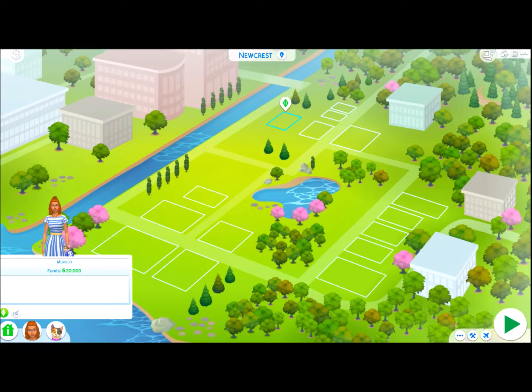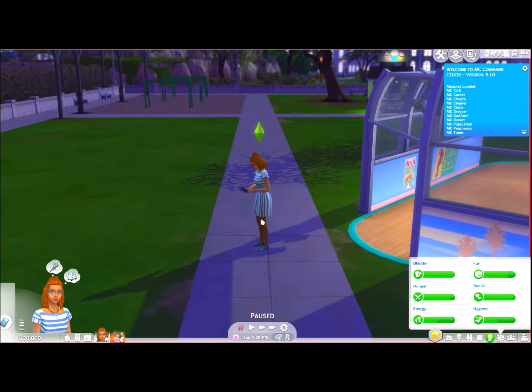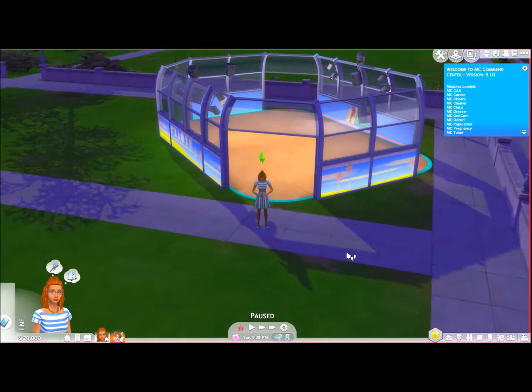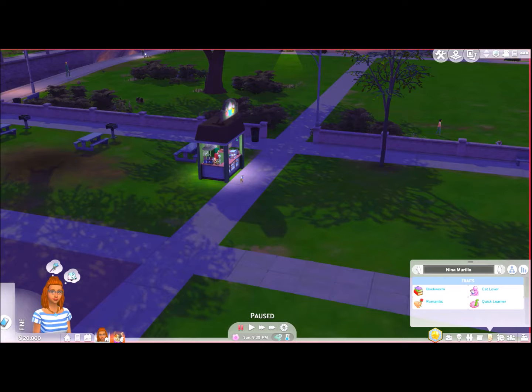I have my little family here, the Morello family. We're going to jump right in. We're here in Newcrest, which is where we're starting. It is currently night time. Nina Morello is a bookworm, cat lover, quick learner, and romantic. Quick disclaimer: my dog is in the background and is super annoying.